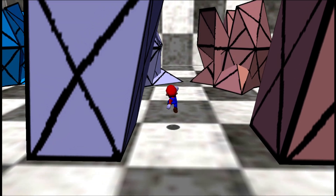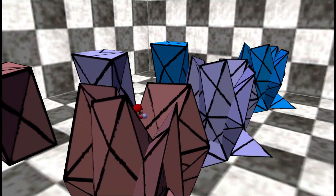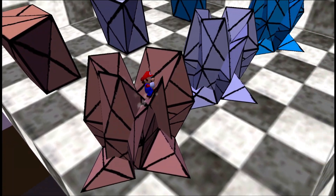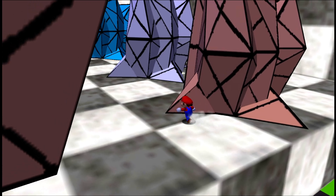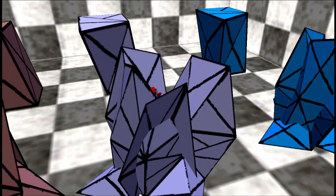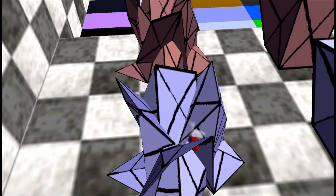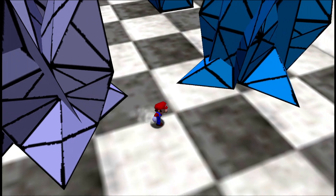I made some of the most messed up geometry right over here. This is the climbable version of it. As you can see I can walk around here — no issues. Mario doesn't get stuck anywhere, we don't clip through walls. In the unclimbable version we just slide around in this little hell and we can still easily get out without clipping into anything.